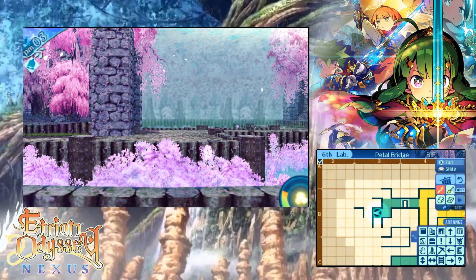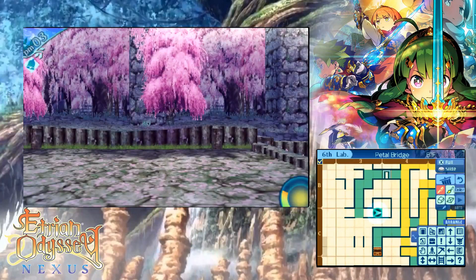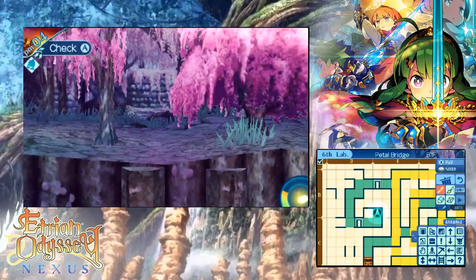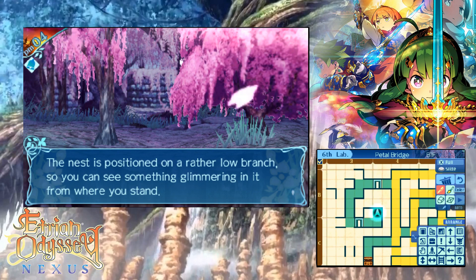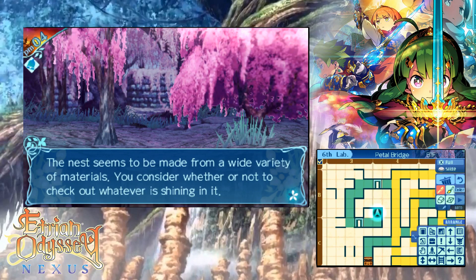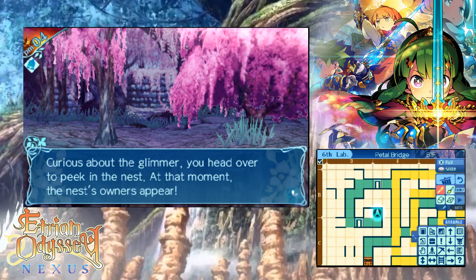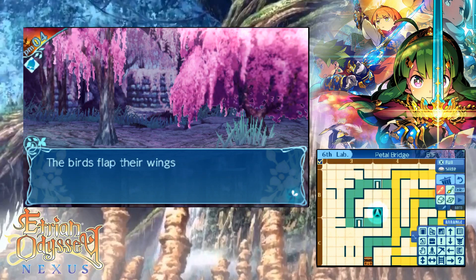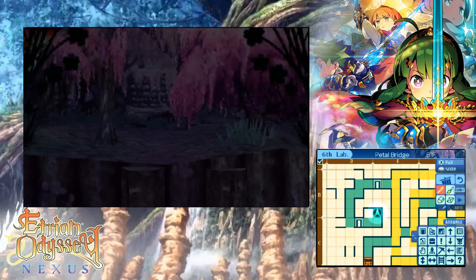Anything of interest here? Tucked away in a corner of a clearing, you spot a bird nest in a tree. The nest is positioned on a rather low branch, so you can see something glimmering in it from where you stand. The nest seems to be made from a wide variety of materials. Are we going to disturb the nest? We're probably going to fight, but let's do it.